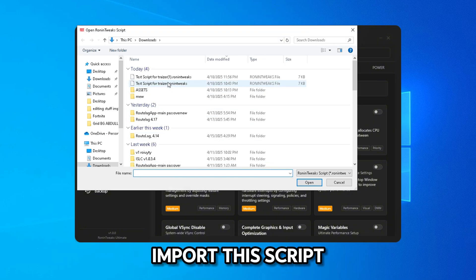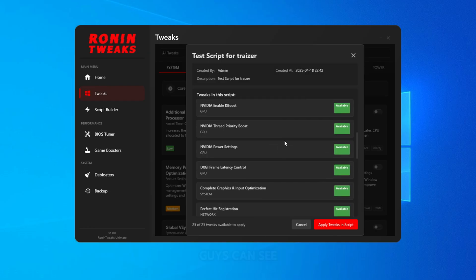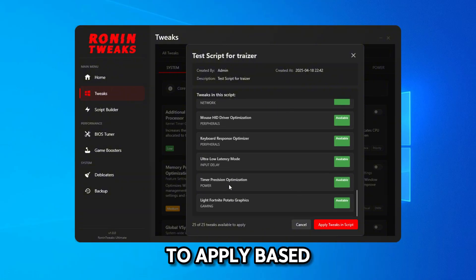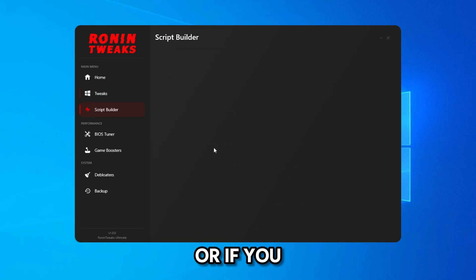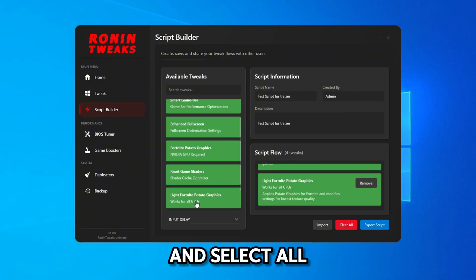They already gave me a custom script, so I'll import it by pressing open. As you can see, this is the script they gave me — these are the tweaks I need to apply based on my specifications, since this will be the best configuration for my setup. I'll go ahead and apply the tweaks from the script.